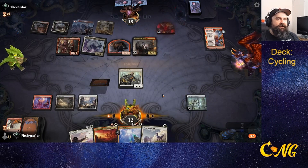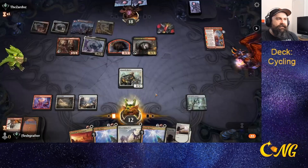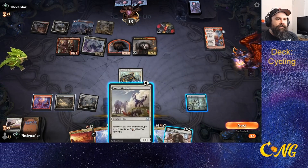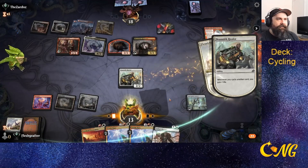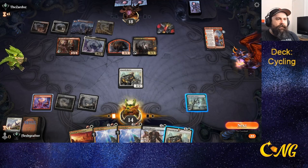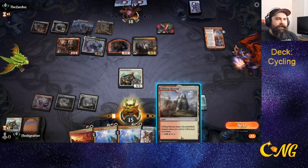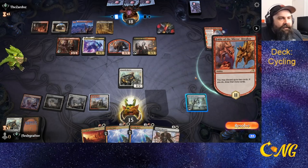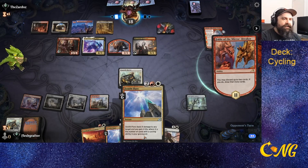We need to find lands — come on deck! That is like the worst thing we could draw. We cycle again — got to find the land. There it is! Took a while but we found it. We're almost to the point where we can start doming them for lethal with these Zenith Flares.